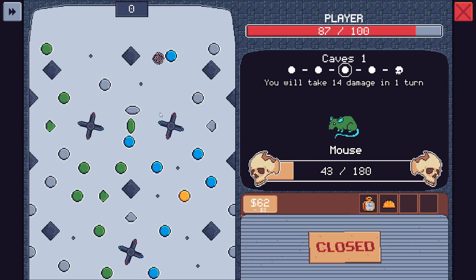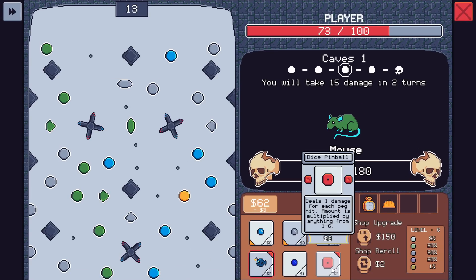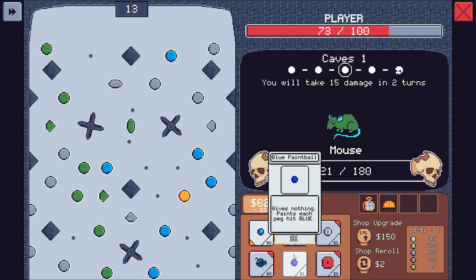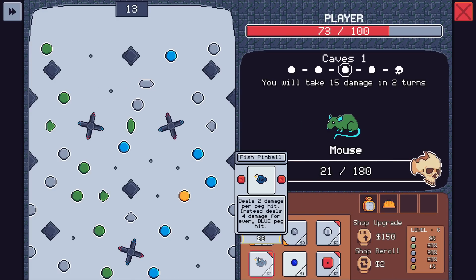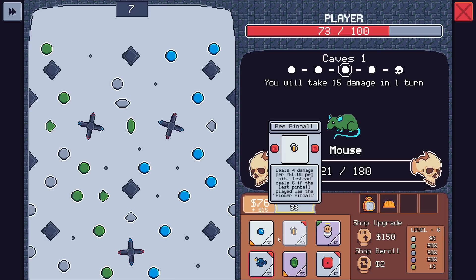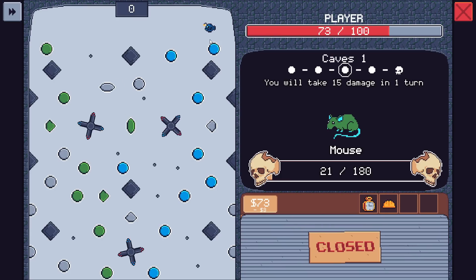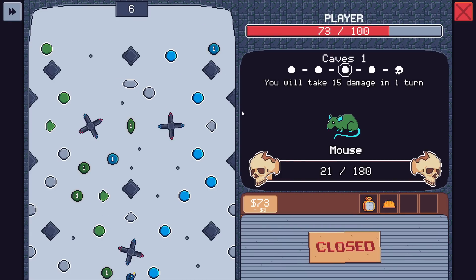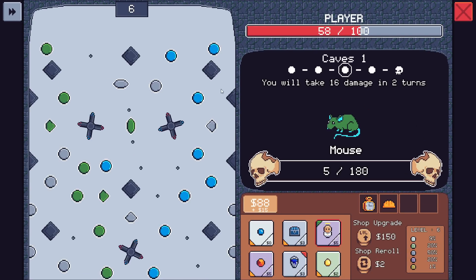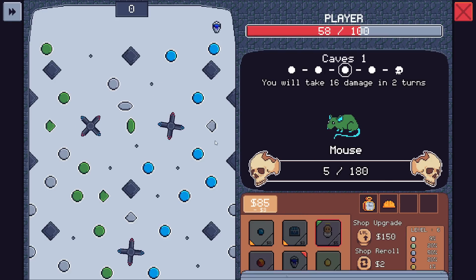Of course — get the wombo combo that turn. One damage for every peg hit, amount is multiplied by anything from one to six. Paints everything blue — maybe. I think we do it because that will make it easier for us to get the kill here. Restore all broken pegs, heals four for each one restored — we'll do this first. The bounce — what's so interesting is every hitbox of the pegs, or of the pinballs, is different based on the pinball. The actual shape of it matters.